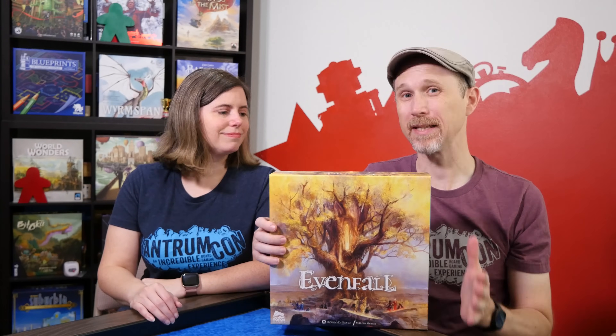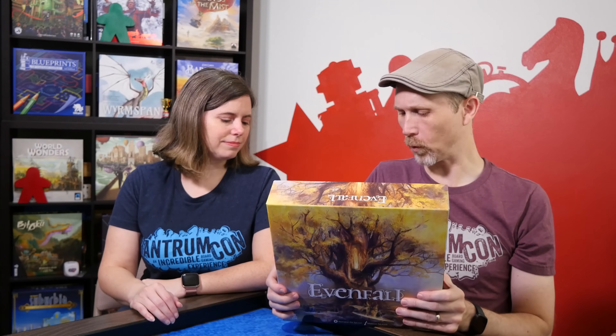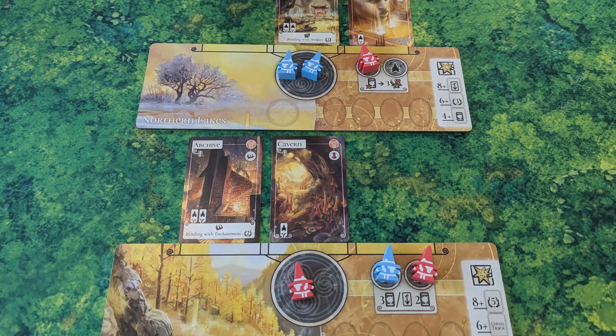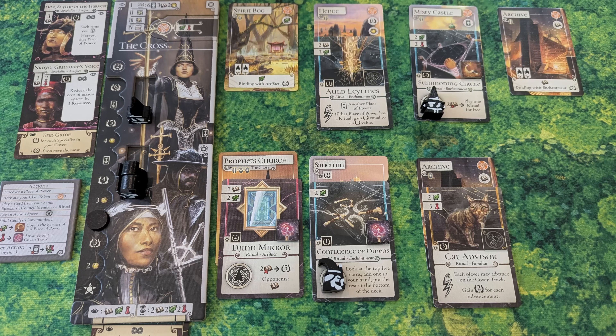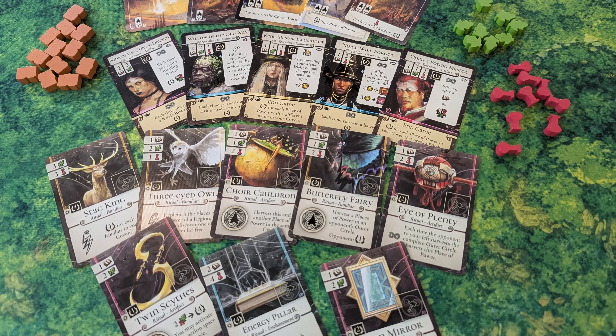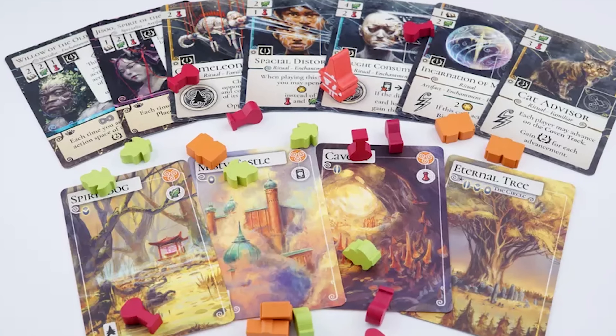This game actually came out at Spiel last year — the Spiel Fair. I was already interested in it, and we finally got it in the mail and to the table. I believe it's just releasing now in the United States. It's for one to four players. You send your workers to get cards, and then the cards come into your tableau. Some of them have worker spaces you can send your workers to; some give you instant benefits. There's resource management and a timing aspect of when you're doing things and in what order, so you can start chaining some stuff, which I really like.